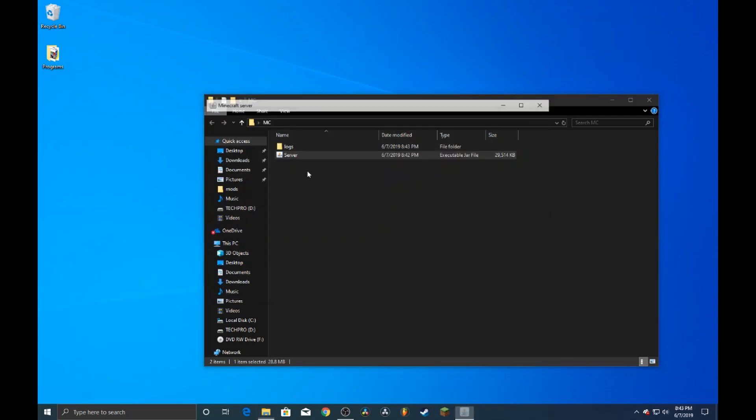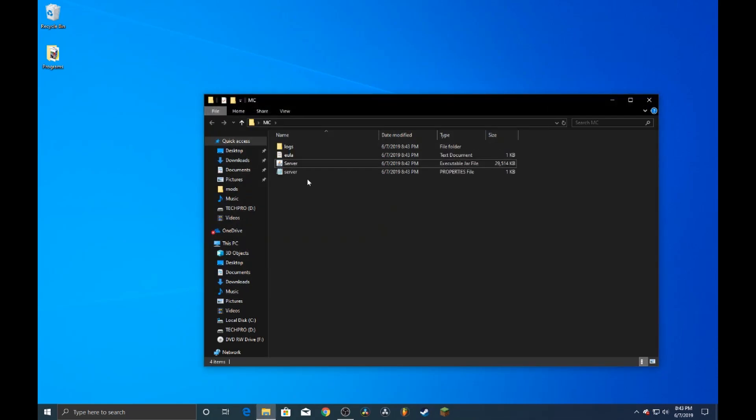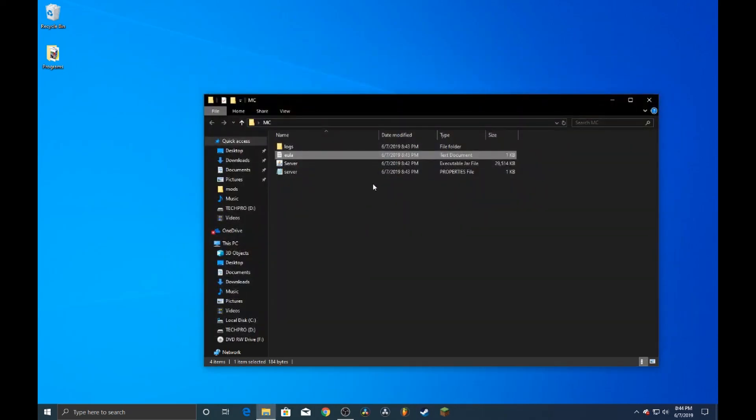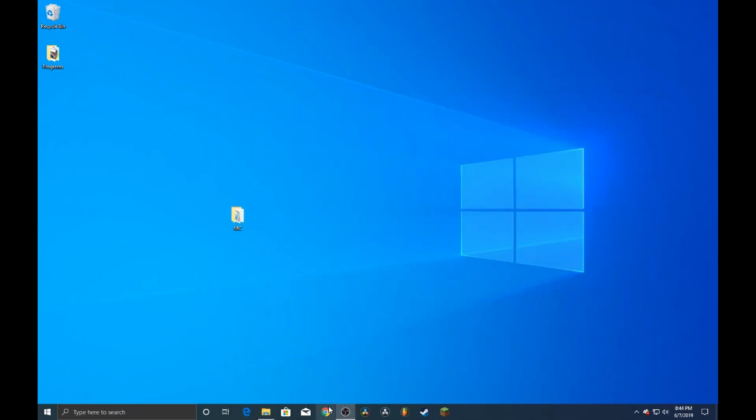It will create a few other files inside the folder which we are going to use for this tutorial. Right here you can see the license agreement — open that up, change this to true, and then close out and click save. That's basically going to accept the license agreement.